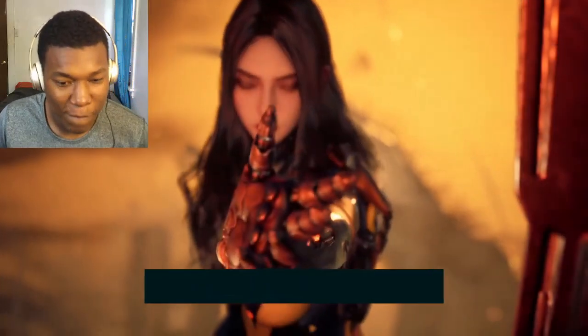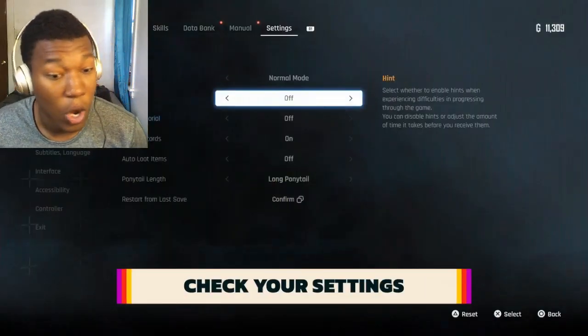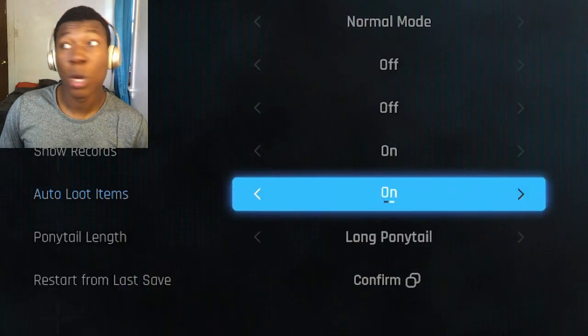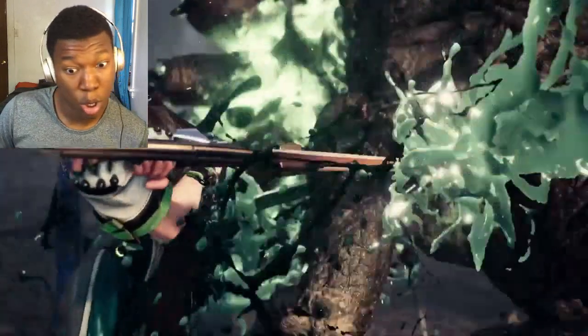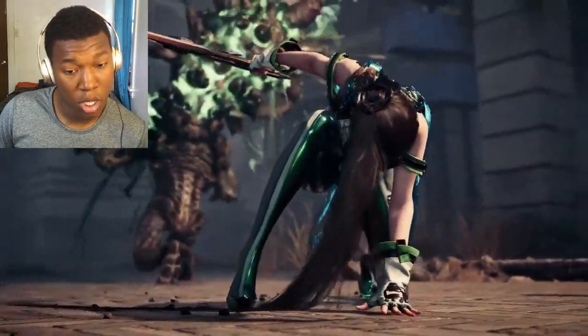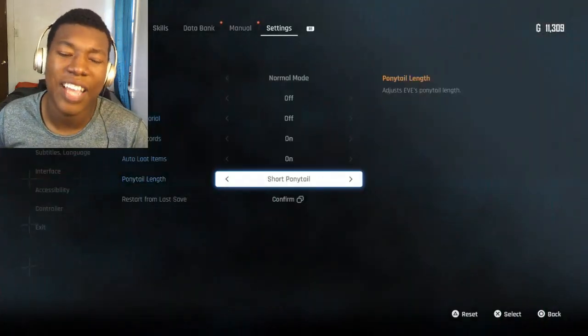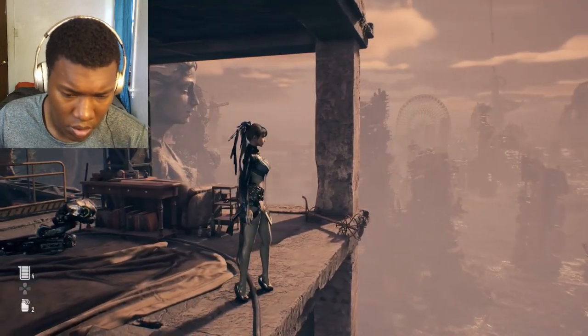Before you even begin Stellar Blade, check the settings. One particular option lets you auto-pick up items — we recommend turning that on, otherwise every time you open a chest or defeat a boss, you'll need to mash R2 to pick everything up. You can also simply style Eve's ponytail if you're into that sort of thing.